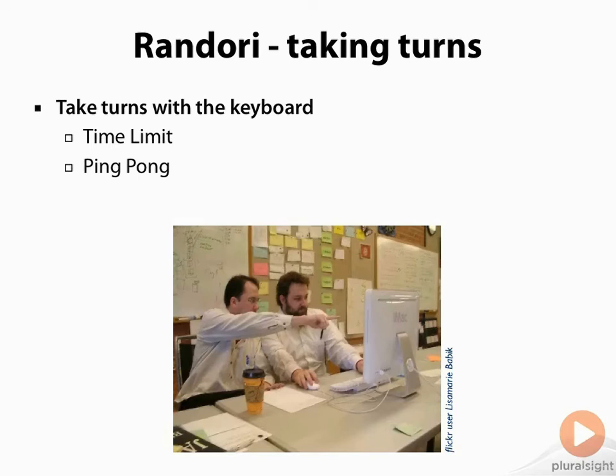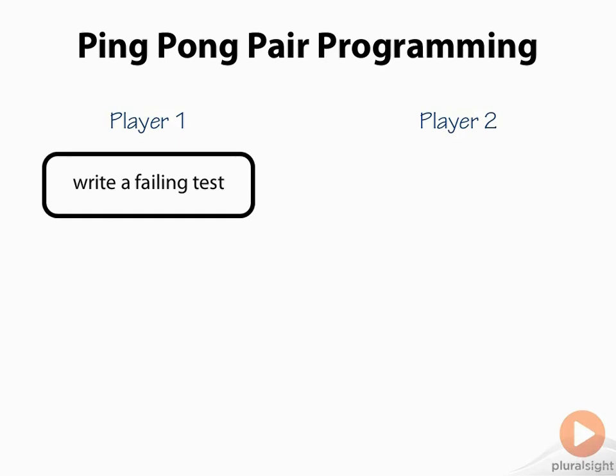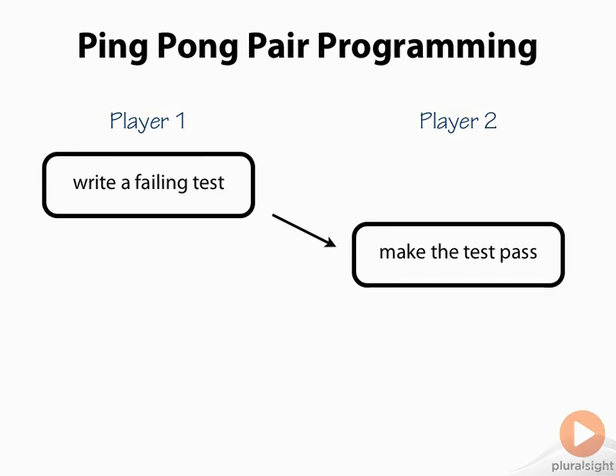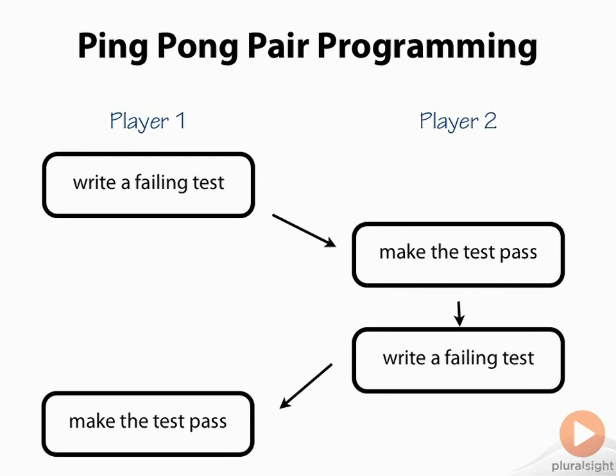Ping-pong is slightly different — it's where you use your TDD state to decide when it's time to swap. You can do ping-pong programming just when you're pairing, maybe in your normal work. Each person in the pair is like a player. The first player writes a failing test, then passes the keyboard to the other player who has to make the test pass. Then they write a new failing test and pass the keyboard back for the first player to make the test pass. So it's like a game of ping-pong — you're swapping the keyboard, each making a move, and passing it back for the other player to make a different move.